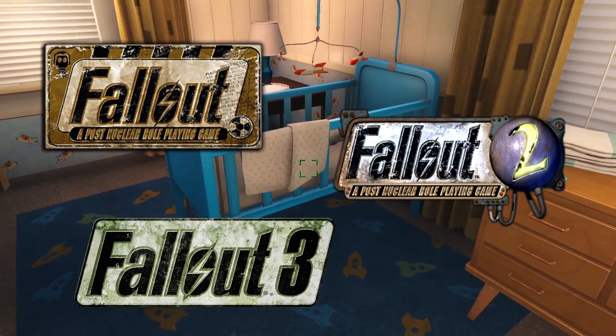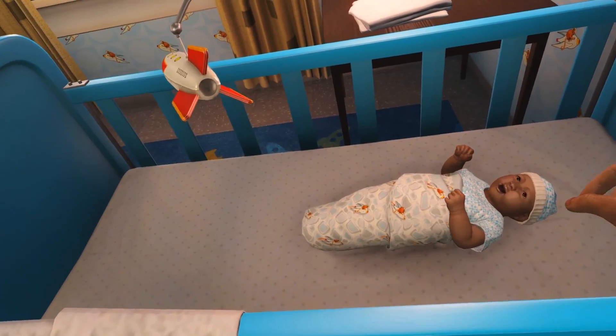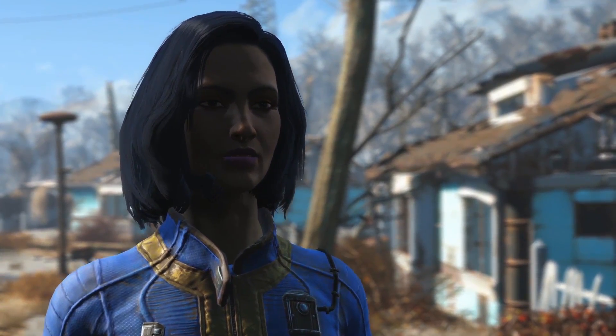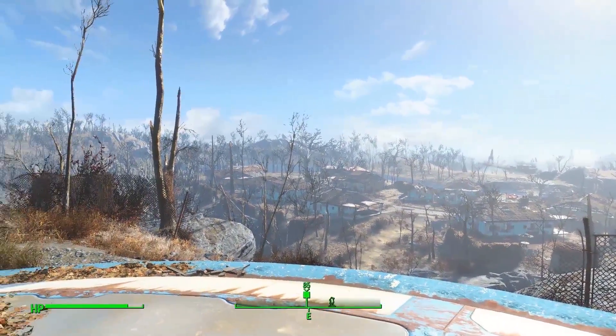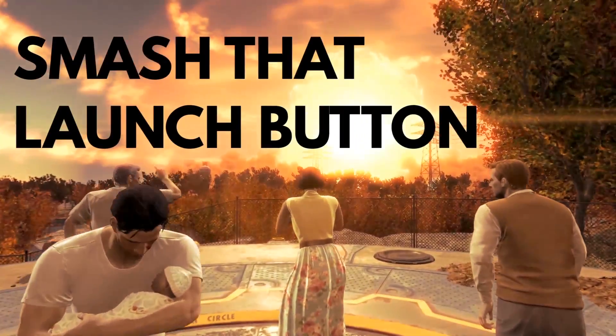The previous three Fallouts began with your character already in a nightmarish world ravaged by a nuclear apocalypse, but Fallout 4 starts moments before the Great War kicks off — with a bang — and then puts our character on ice for 200 years. This sets us up to see the big event in person the day the bombs fell. It makes you wonder: what are our chances of surviving if the world's nuclear powers decide to smash that launch button?